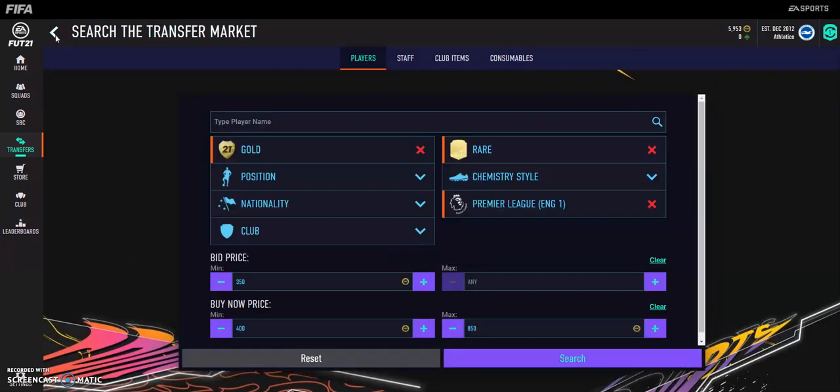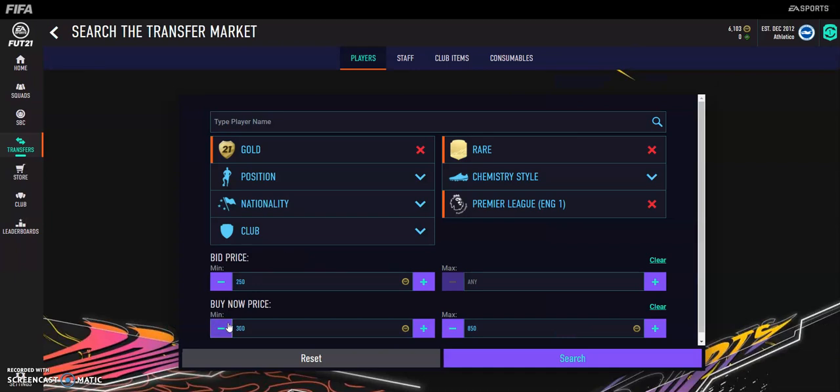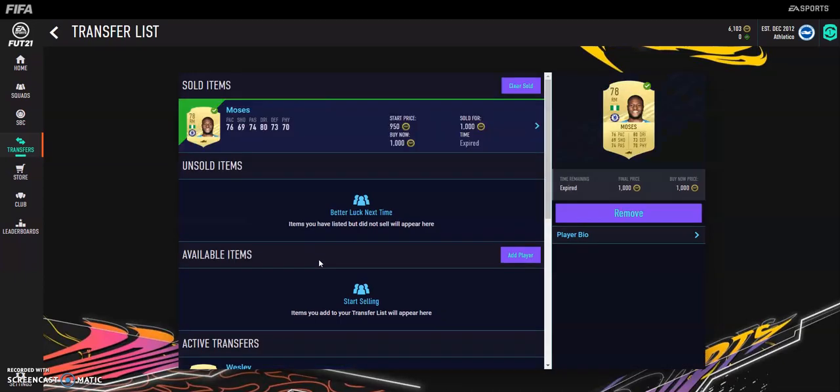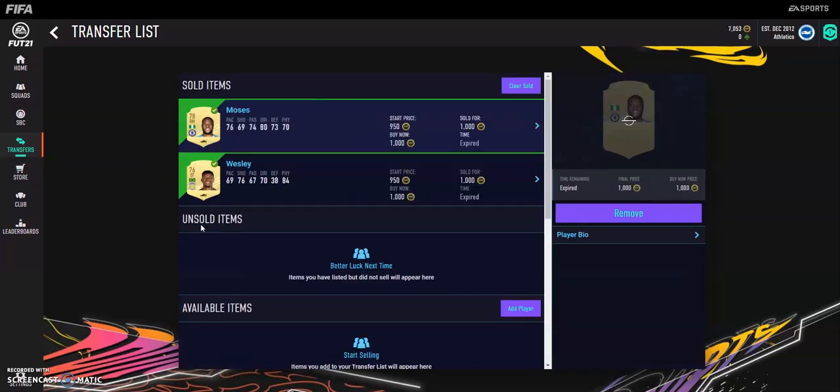For some reason this market has got really good again. This actually went dead earlier when I was doing it on stream. We'll try a couple more searches and show you the results. Already after a few seconds, Victor Moses has sold for 1k — nice little sale. There's still plenty more out there. Wesley has gone as well. I hope you enjoyed this video and I'll see you all next time with a brand new video.